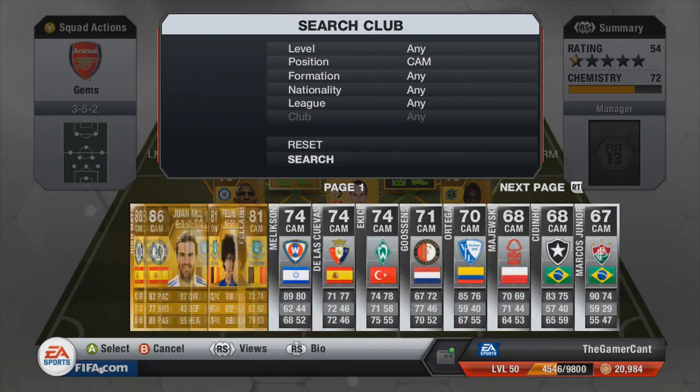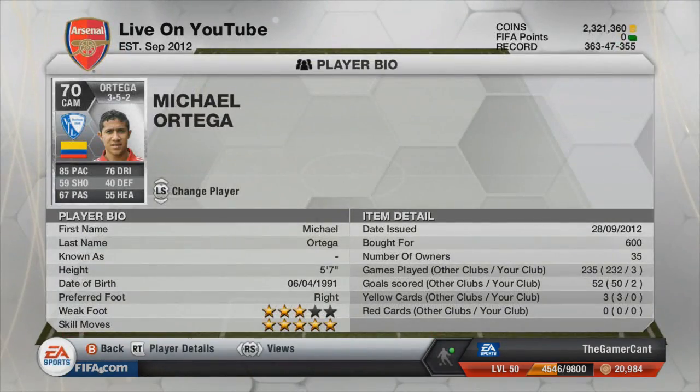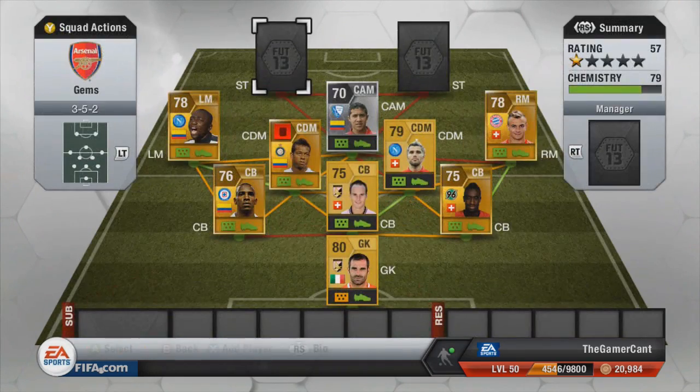In CAM we have Ortega — there he is in the silvers. 5-star skills and he was actually surprisingly good. He only has 59 shot yet he scored 5 goals in all the games I played with him, which was weird. Obviously his 5-star skills are his main attribute and I just loved having a CAM with good skills.